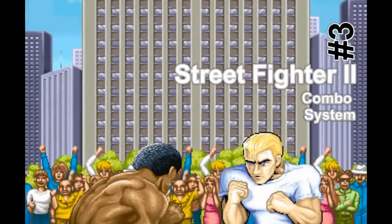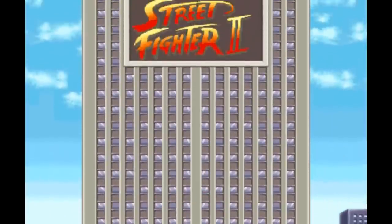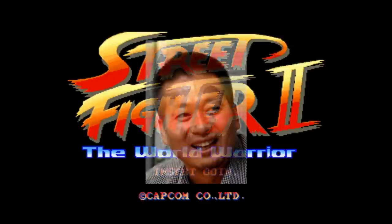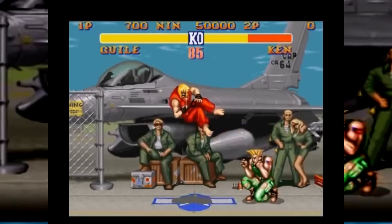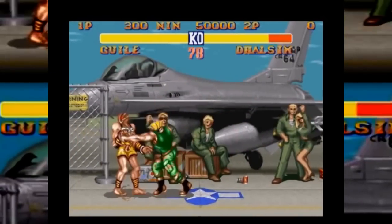Number 3: The Accidental Combo System. Fighting games wouldn't be what they are today without the combo system, and it all originated from Street Fighter 2, the undisputed king of the fighting genre. During game development whilst testing out the car bonus stage, producer Noritaka from Amazoo noticed a coding glitch that allowed two punches to be executed in the same move. The glitch required perfect timing to execute on each occasion, and so due to its difficulty, was left in the game.